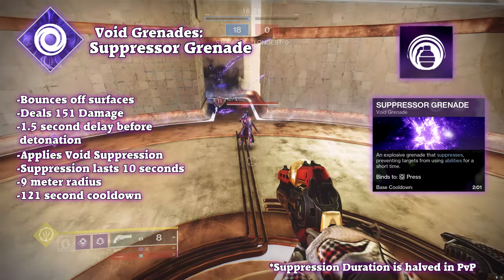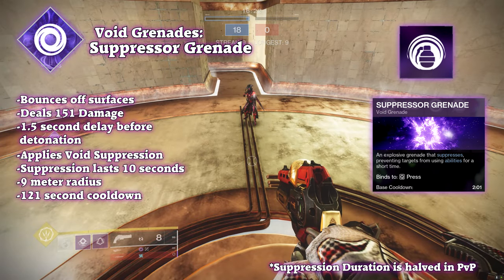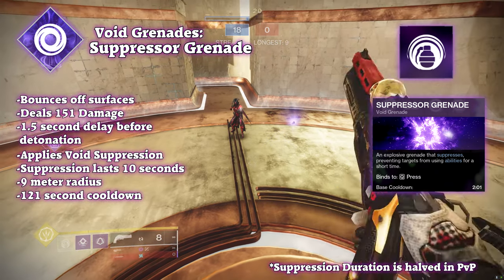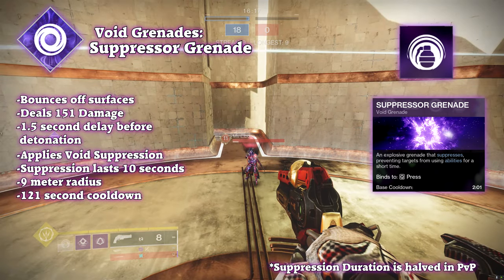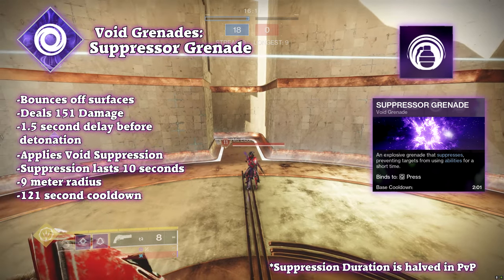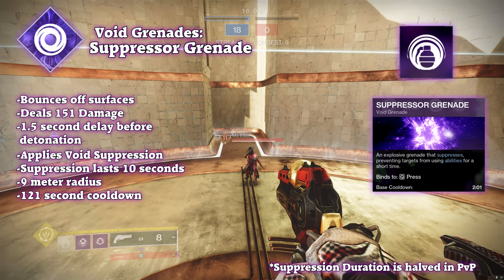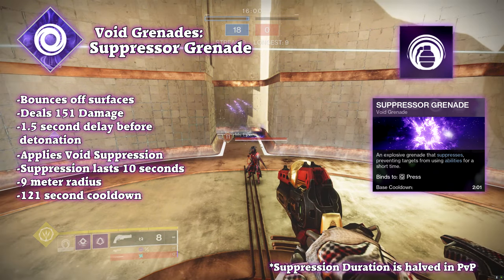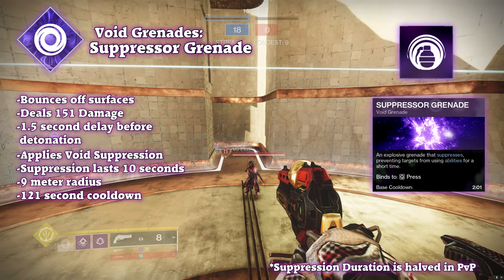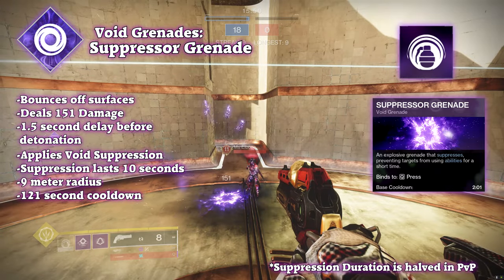Suppressor grenades are very similar in function to incendiary and flashbang grenades, with utility leaning more towards flashbang. When thrown, the suppressor grenade will travel and bounce off any surface and settle. After a short amount of time, it explodes for 150 damage closest to the grenade with damage falloff out to 9 meters. Any enemies in that 9-meter radius are also suppressed for 5 seconds in PvP and 10 seconds in PvE. This suppression will disable any ongoing supers or abilities, including regular and hive guardians, and also stuns overload champions.